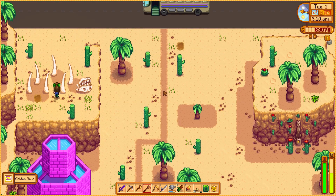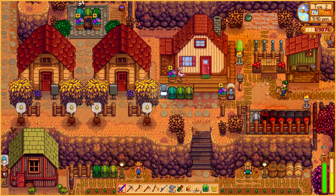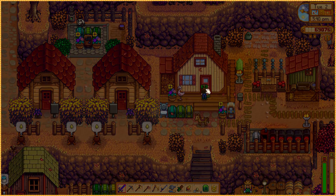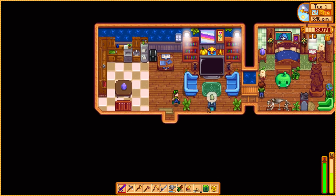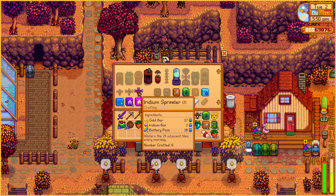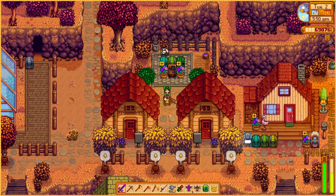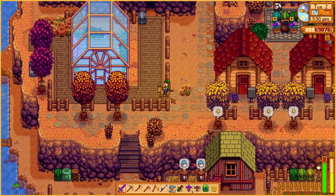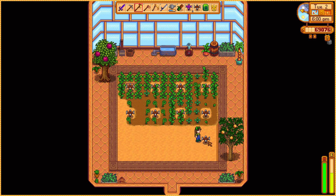Let me pick up the cactus fruit and we'll get going back home. I still have a lot to do. I think I'm gonna work first on the little mill farm I'm planning. Let me see if I have any sprinklers — I think they're in my greenhouse. I can only make one quality sprinkler, but at least I can make two iridium sprinklers, which is better than nothing for my greenhouse. Let me take a look and remove one that I can.